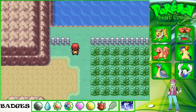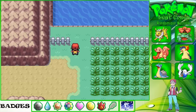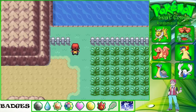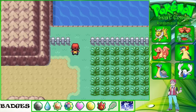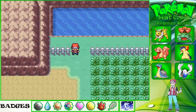Hey guys, Frostvox here and welcome back to my Pokemon Leaf Green Randomizer Nuzlocke. In the last episode we caught Moltres, and that was a good catch back on Mount Ember. Before that we caught Articuno in the Seafoam Islands, and now we're here to catch Zapdos today. He is in the Power Plant, which is just south of Rock Tunnel, and that's what we're going to do today.